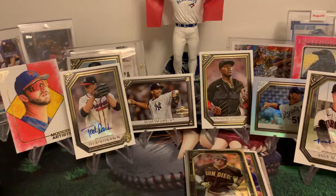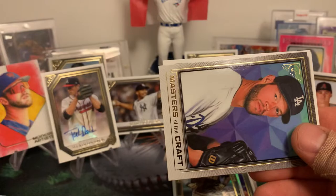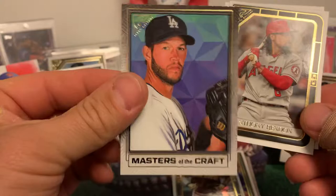We're down to about five packs here, guys. Hopefully for at least another numbered card or something like that. We got Nolan Ryan, Marcus Stroman, and Masters of the Craft — looks like Clayton Kershaw. That's a pretty cool insert. Rendon and Vladimir Guerrero Jr.